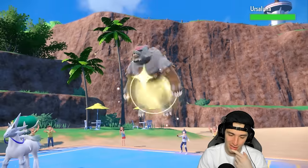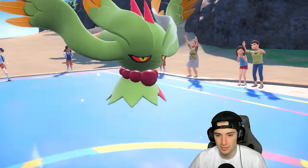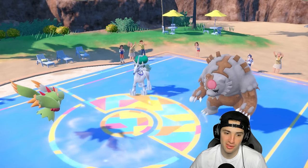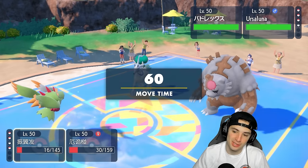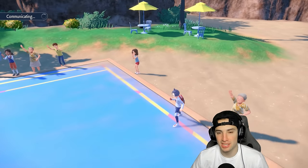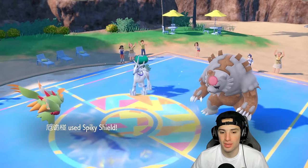We'd need to land double protects and I still don't see us winning because we can't take out Ursaluna — it can drop an Earth Power and Ice Rider Calyrex just resets Trick Room. We had a smart play in our head, it's just not working out. We're going to spam protect. Imagine landing triple protects on both Pokemon — that would be wild and absurd. This is what I was talking about: Ice Rider Calyrex is just absolutely insane; you'll be seeing it all across the meta.